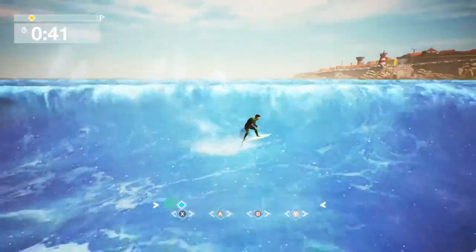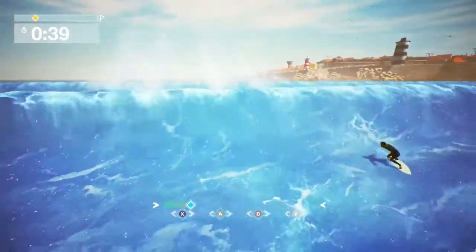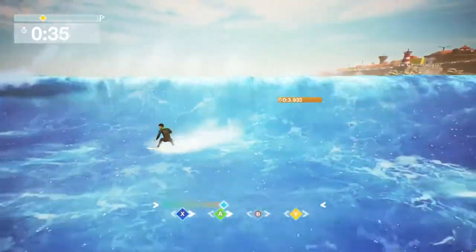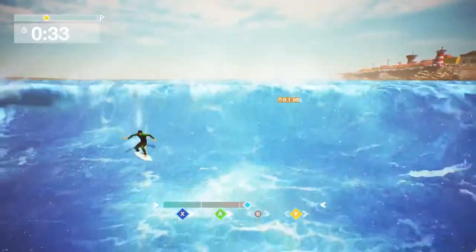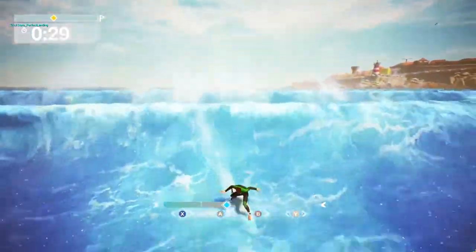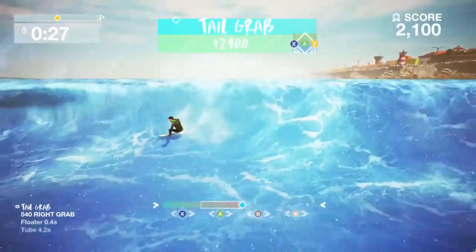The final part of the system is our special tricks, represented by the bar at the bottom of the screen. The bar fills as you perform basic tricks. Then, in a similar way to fighting games, you can cash in different amounts of the meter to pull off different moves, with better moves costing more meter.